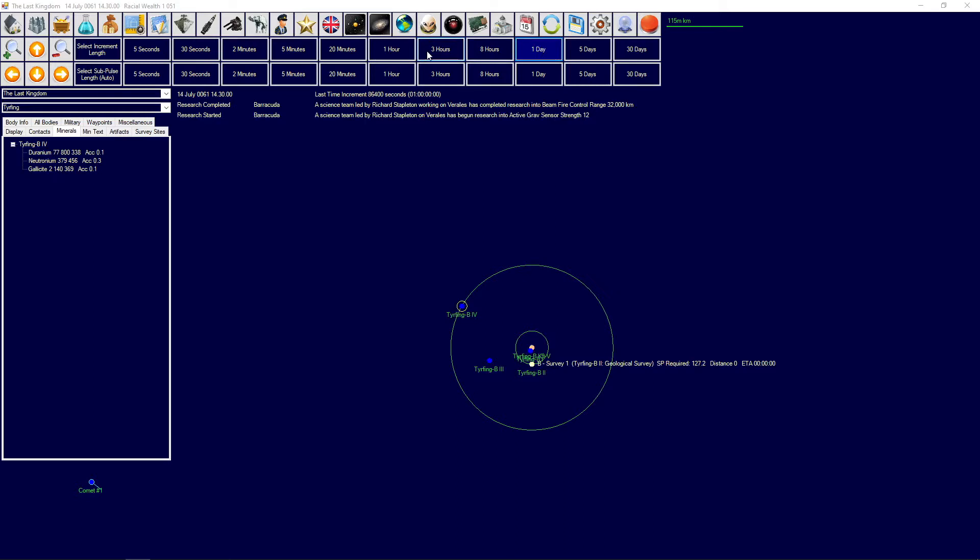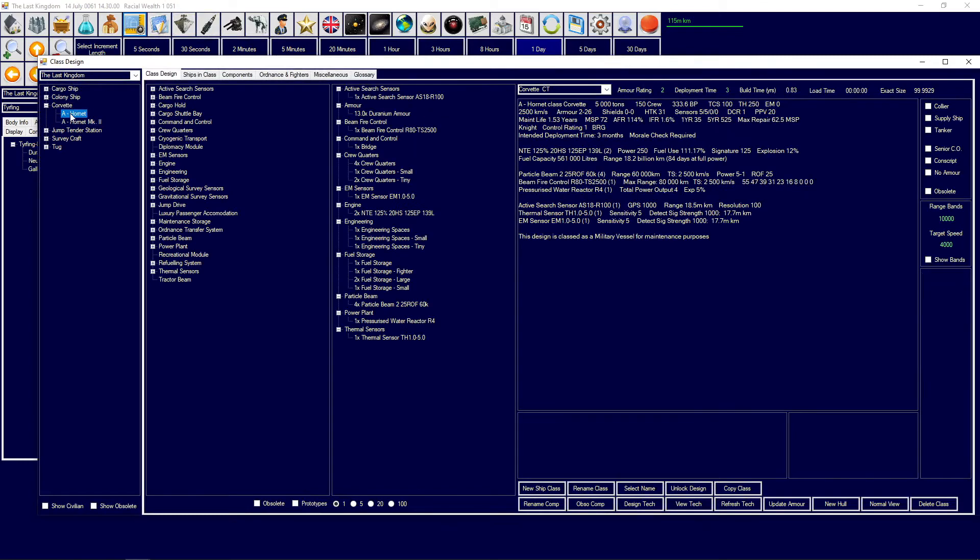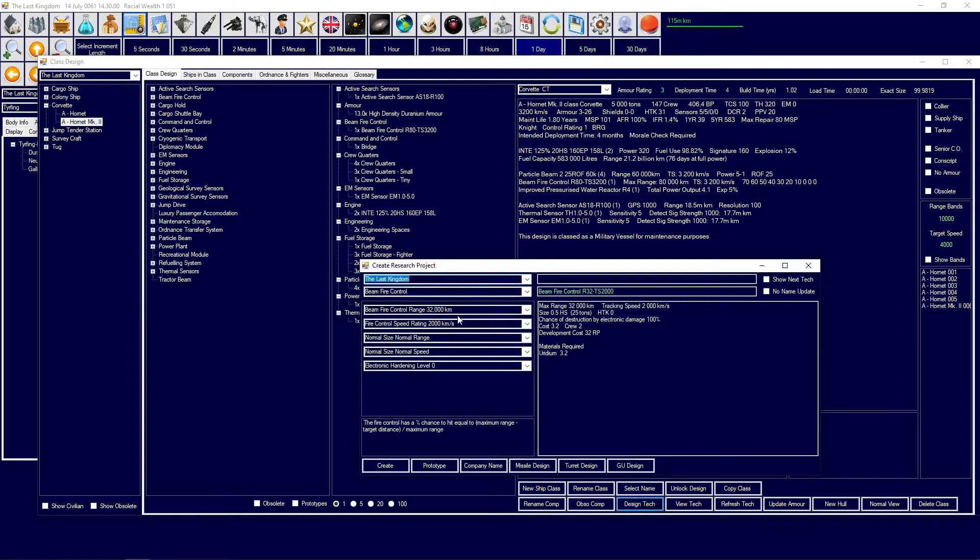We've got the beamfire control range research completed. I'll open ship designs and take the MK2 - I can probably obsolete the old one. The new beamfire control saves decent space: 80,000 range, keeping 3,200 tracking speed, going three times the range with about 30-something percent hit chance at the max range of the particle beams at 60,000 kilometers. Not great but it saves us some tonnage.